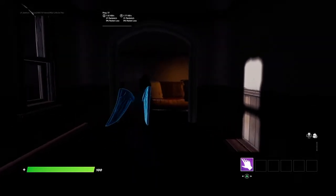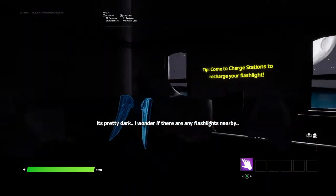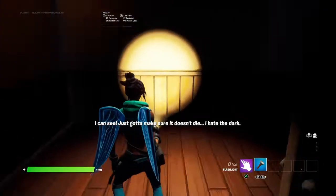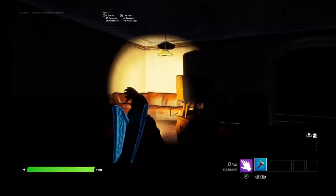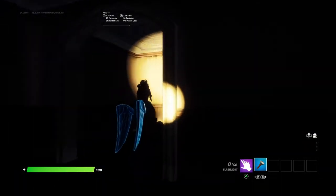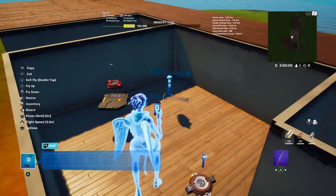I'm going to be showing you how to make a battery mechanic for your Fortnite maps. Let me do a little jump scare from a map I'm working on. After a timer goes off for your flashlight, it will remove your flashlight, and you'll need to activate a certain thing to gain it back. I'll be showing you guys how to do that right now.